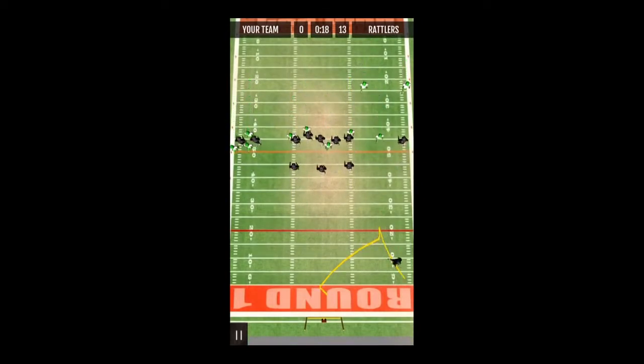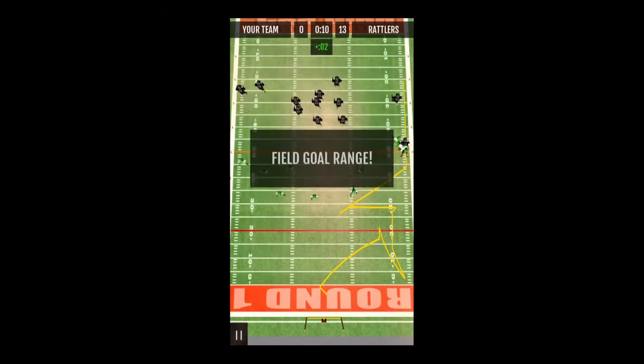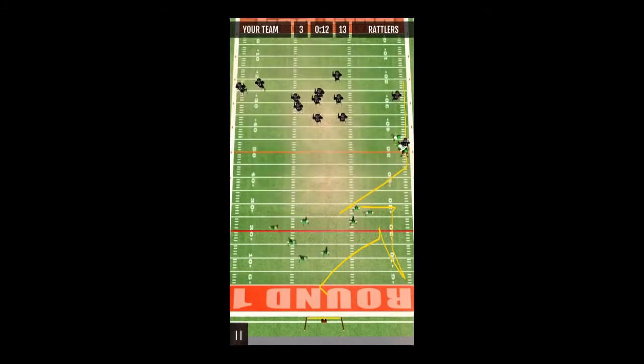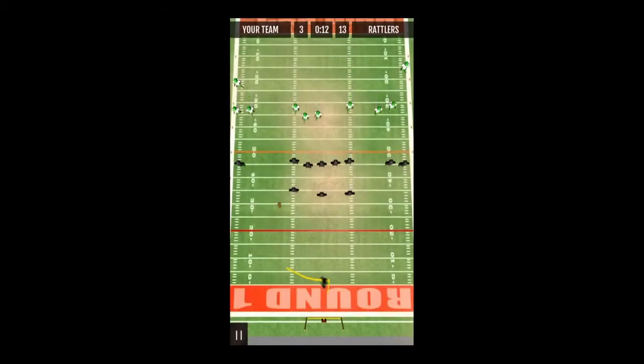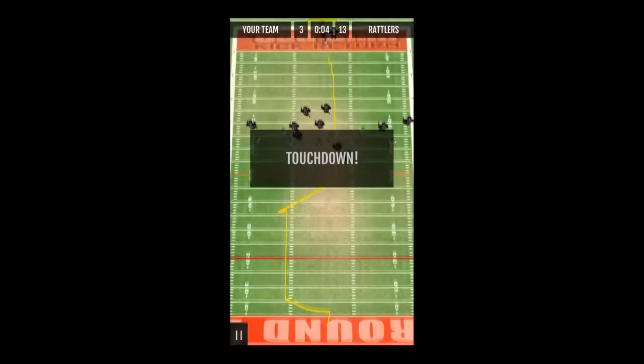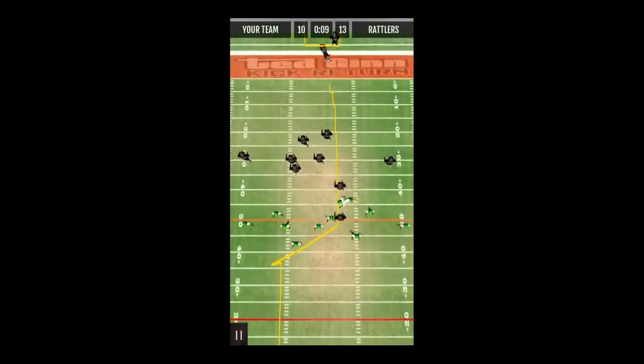Basically you have to use your finger to properly find the holes, and sometimes it's not as accurate as I would like it to be. As you see towards the end where I moved my finger over but my guy went right past the ball. You're trying to find the hole, go right up the middle, and your guys will help you block — and sometimes it randomly does a spin move for you.